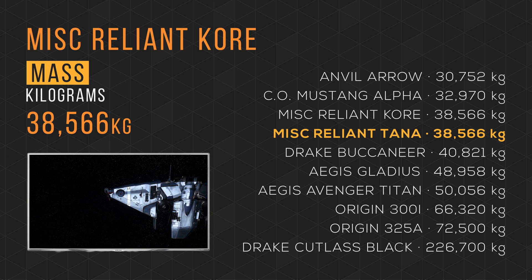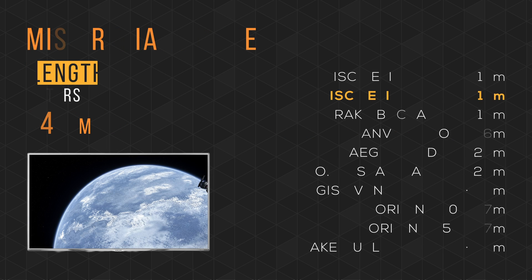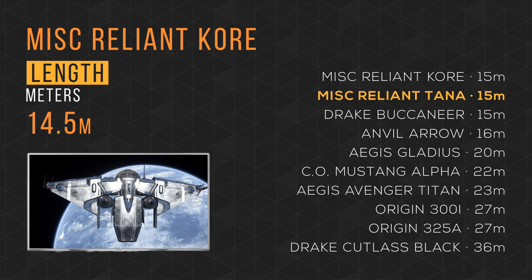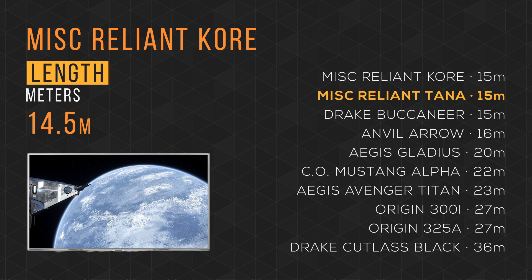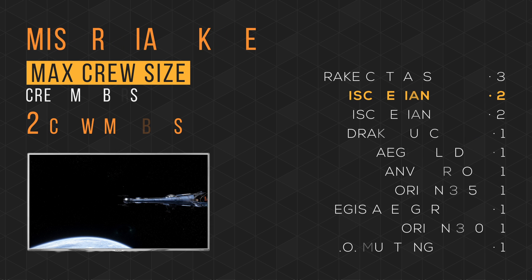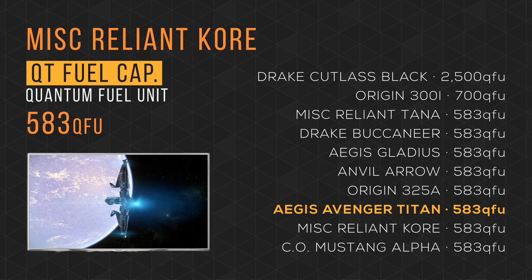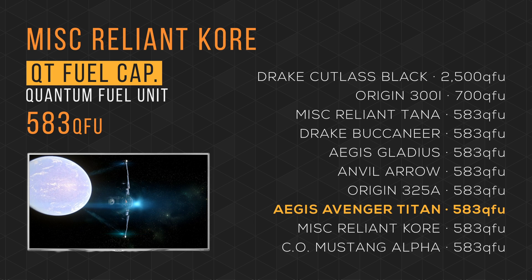The Core weighs in at over 38,000 kg and ties in 3rd place. It fits in at 14.5 m in length and ties in 1st place with the Reliant Tana — though this should be taken lightly due to the exceptional width of the Reliant series. It holds 6 SCU of cargo space and comes in 4th place. It has a max crew size of 2 and ties in 2nd place. It carries 583 quantum fuel units and ties in last place with most of the ships on this list.